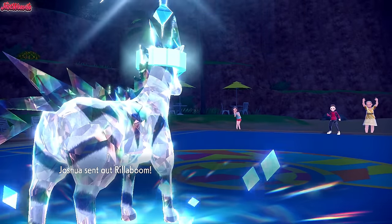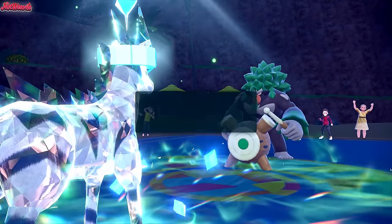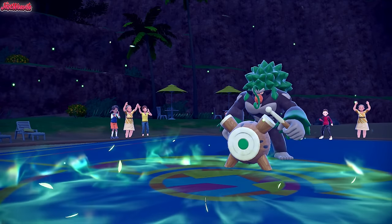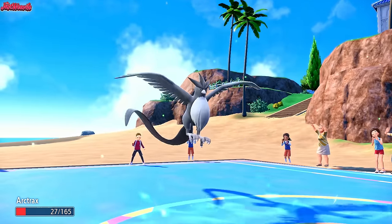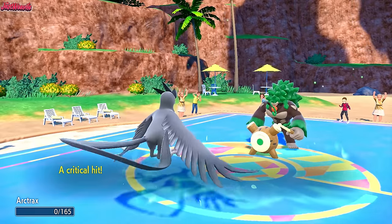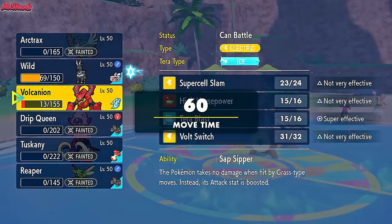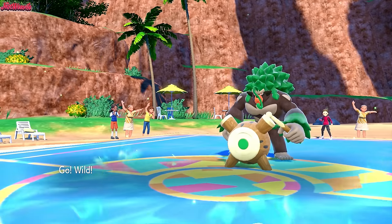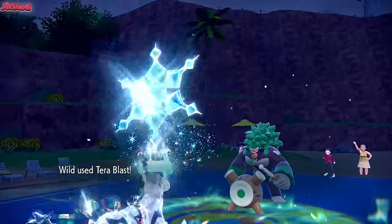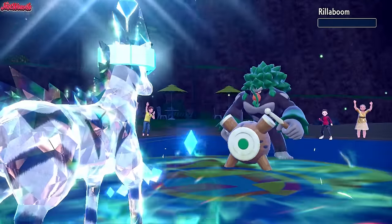We're not won yet because Rillaboom still exists. Rillaboom comes in now. I think Zebstrika can finish this game off - we sacrifice Articuno to bring Zebstrika back in and go for a Terra Blast. So Arctrax comes in, we get the Pressure on. They go for a Knock Off - that knocks off our Heavy Duty Boots. Now we go into Zebstrika and Terra Blast because they can't Grassy Glide us due to Sap Sipper. Terra Blast comes through - there goes Rillaboom, down it goes. That is going to be the game!